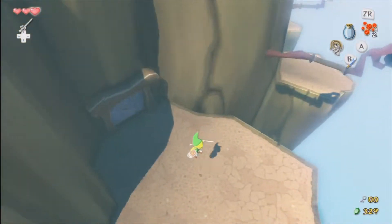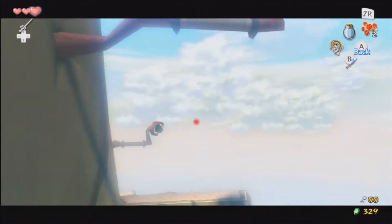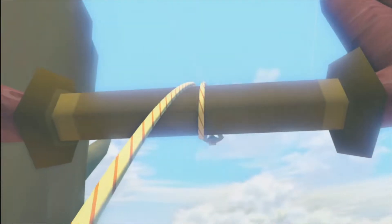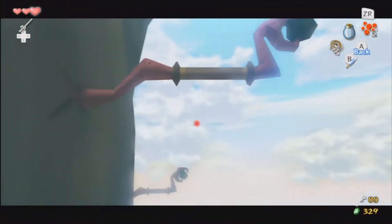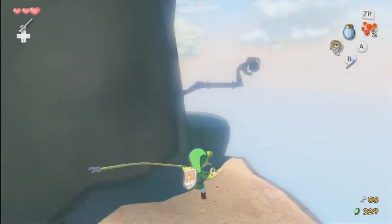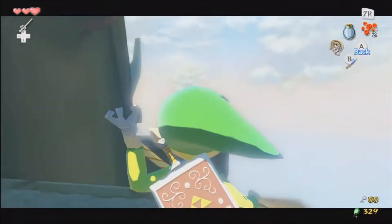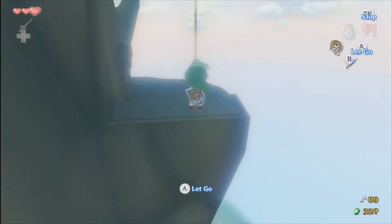You come back down here and this is basically where we were before. Now we can get to the door with the boss right now. But we can't actually go in the door because we need the key to it. So we actually have to come down over here and grapple all the way down before we can go to the boss. Because in every Zelda dungeon, there's always the boss key.